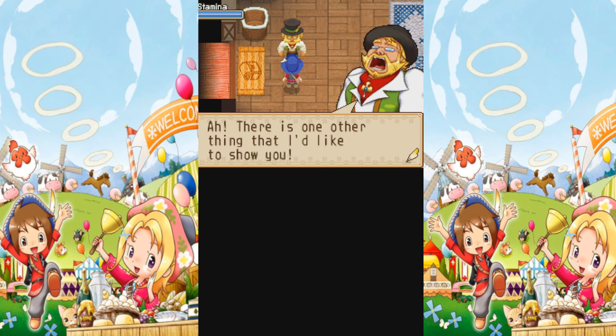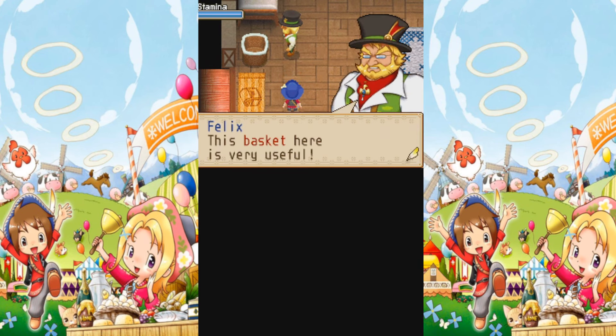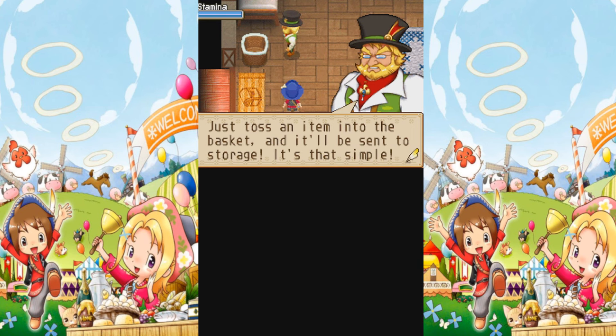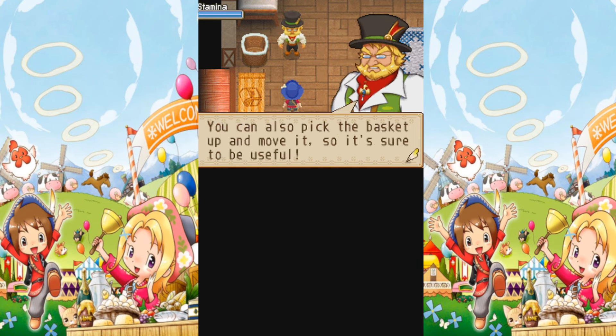There is one other thing I'd like to show you. This basket here is very useful, so he says, but I never use this thing. Anything you put in here is automatically sent to storage. If you toss an item in, it will be sent to storage automatically. But if your storage is full, you can't add items - what will happen is you'll throw an item and it will go in the basket, but then it will bounce out. And the good thing about the basket is that it is portable, so it is something that you can move around, which some people might find useful.